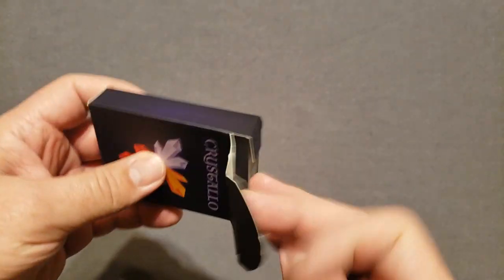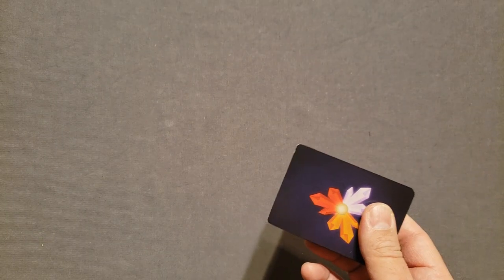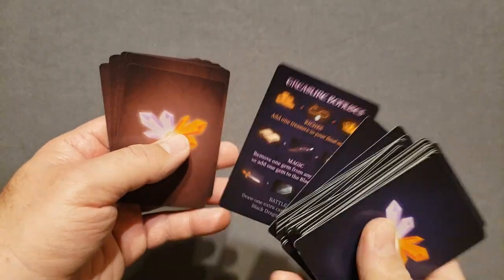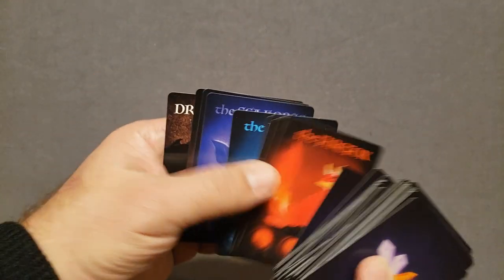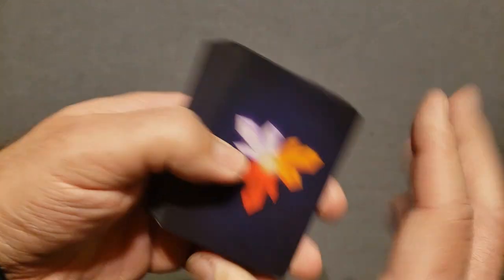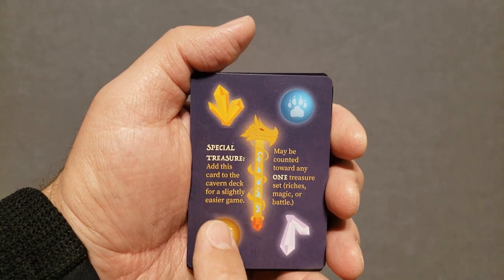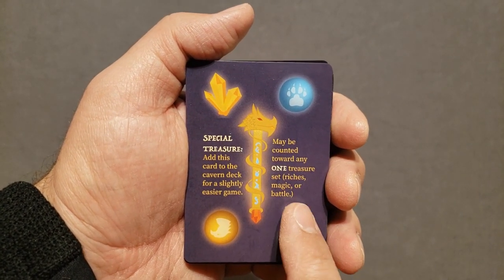We've got this deck of cards. Please hit the like and subscribe if you like the content you see here. We have a variety of crystal cards, a player aid card, and then the creature cards. For those of you who own the game and are wondering what the extra card is — here it is. It's a special treasure card that says: add this card to the cavern deck for a slightly easier game. It may be counted toward any one treasure set.